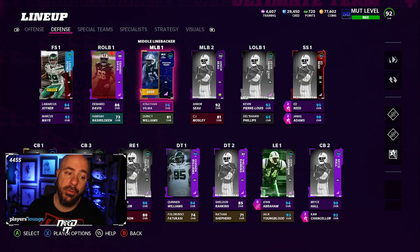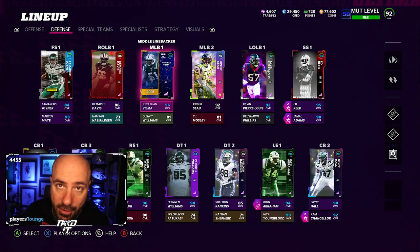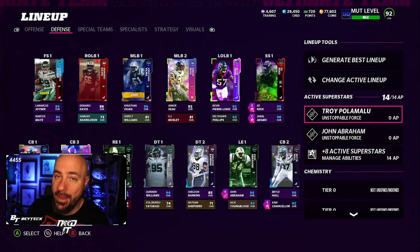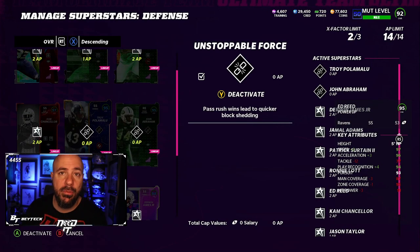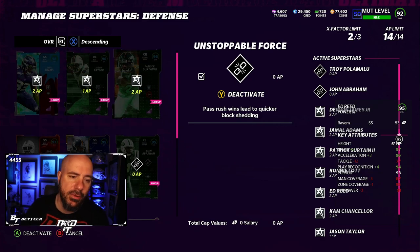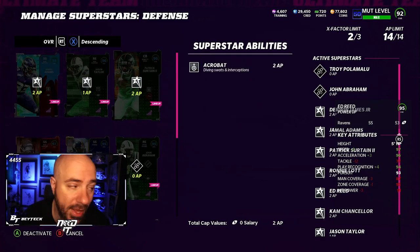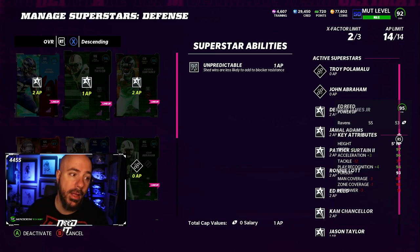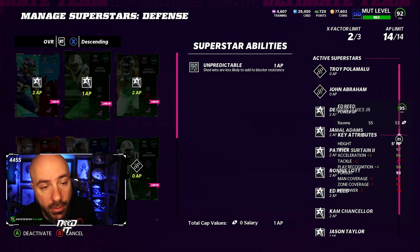We're going to start on defense because that stays the same all the time: six acrobats, two unpredictables. Unpredictable is not the best pass-rushing ability — edge threat, pass rush elite, something like that is way more effective — but for me, for one AP, unpredictable is the best value for pass rushing. Shed wins are less likely to add blocker resistance. That's what I use, two of those, taking up two of my 14 AP.